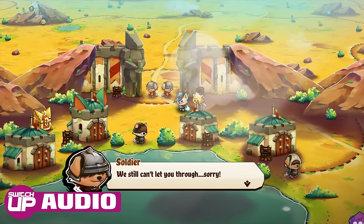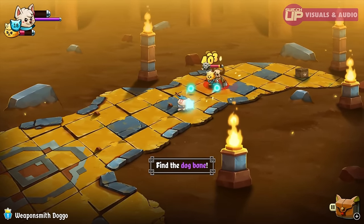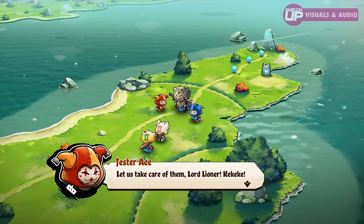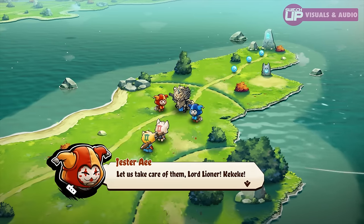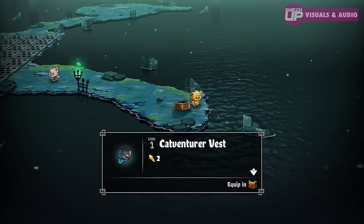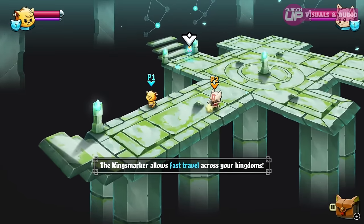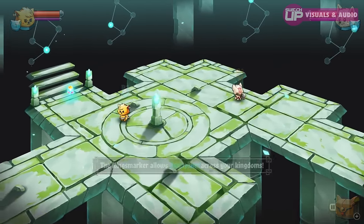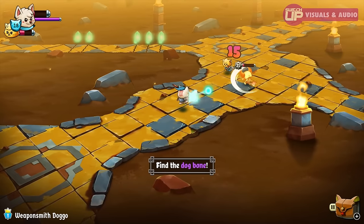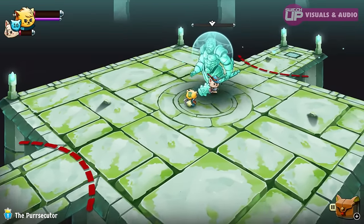Much like the wonderful Cuphead that used the incredible rubber hose animation style from classic cartoons, the developers have nailed their chosen visual style — at times almost looking like hand-drawn cutout animation. Everything in the world oozes quality, charisma, and style. The bright and vibrant colors pop from the screen, but it's the frame rate that sets it all off, gliding along at an almost consistent 60 frames per second in both docked and handheld modes. The character designs are fantastic — I love the little dog soldiers you fight along the way; I actually felt quite bad for hitting them at times.